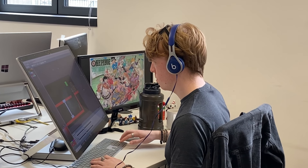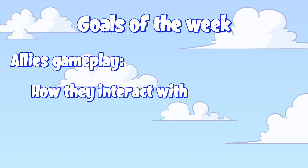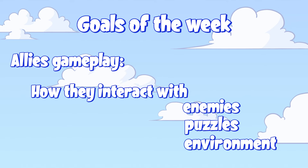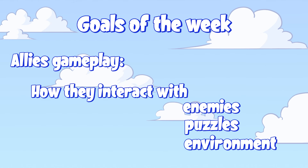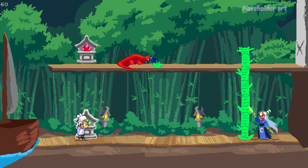This week we decided to focus on the allies and their gameplay — how they're going to interact with enemies, puzzles, and the environment. So we started to prototype to nail down exactly how they're going to work. The first prototype had Nanooka going to specific places on screen to trigger the allies to come in and help.